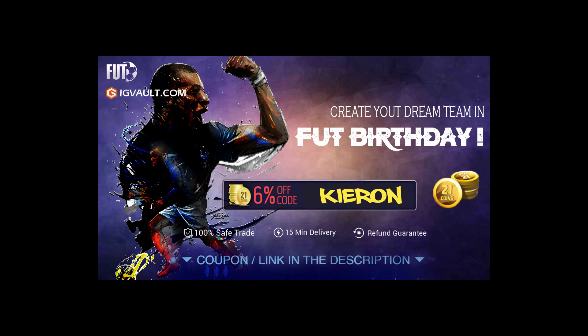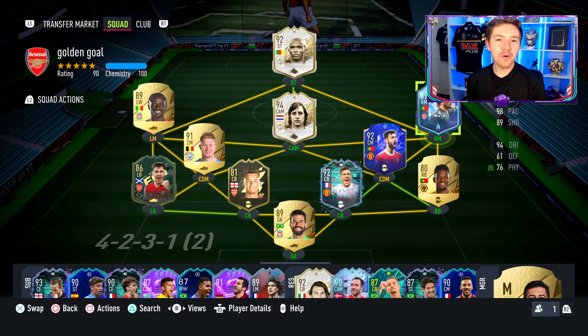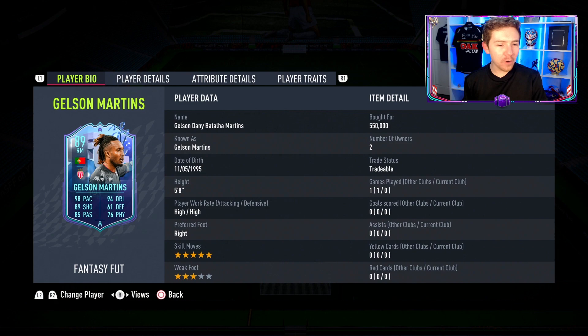It'll be interesting to see what this guy's price does indeed settle at. If you need some coins to improve your Ultimate Team, the cheapest place to get them is IG Vault — there is a link in the description — and if you use the code Kieran at checkout you'll get yourself an even bigger discount off your order.